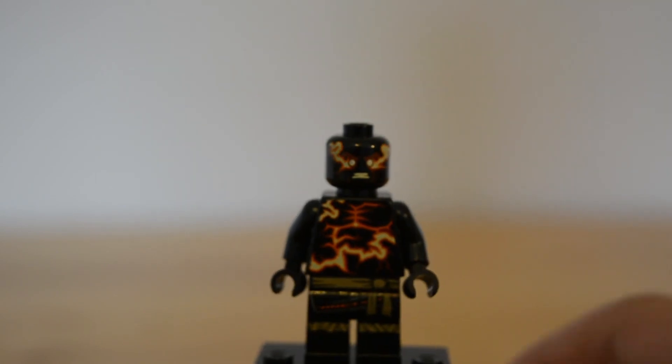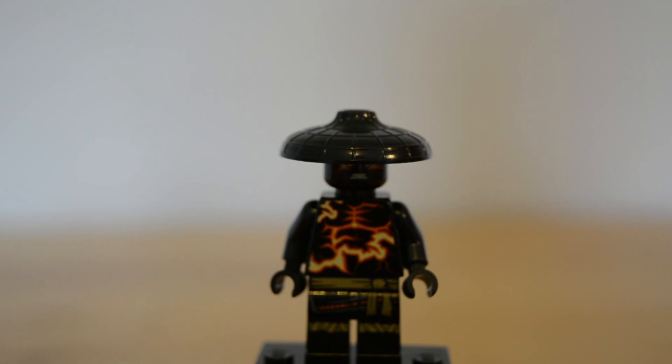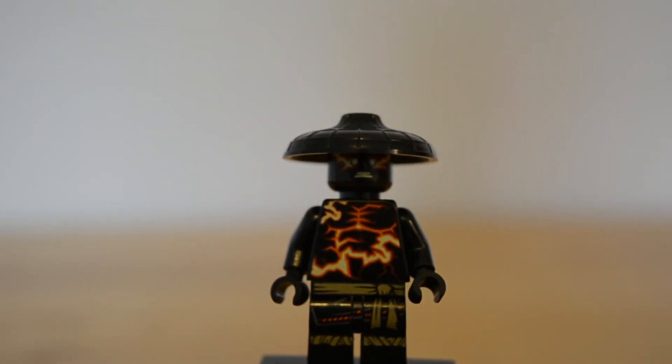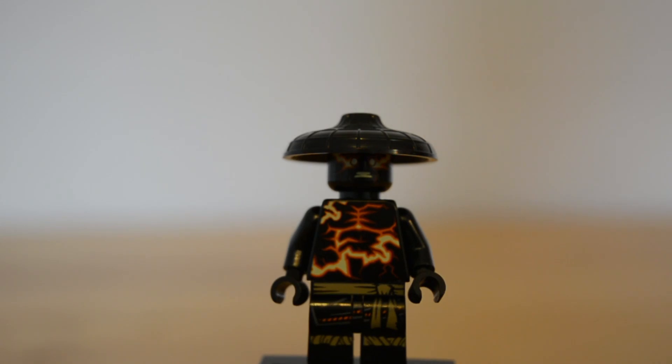His head matches perfectly with everything except for this one thing. I mean colour-wise it does, but what is this? It's a hat, okay. Colour-wise it matches, but in looks it doesn't look the best. Maybe we'll find out what it means or what it does — maybe it's a magic hat or disguise. We'll probably know in the TV show or not. I don't like the look of that, it's not the best. I'm probably not going to use that in anything. So that's the end of the minifigure review.